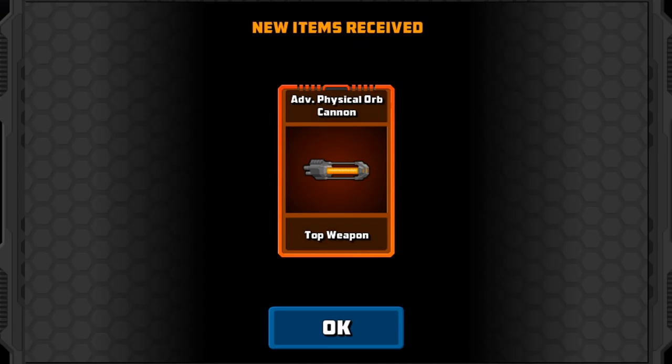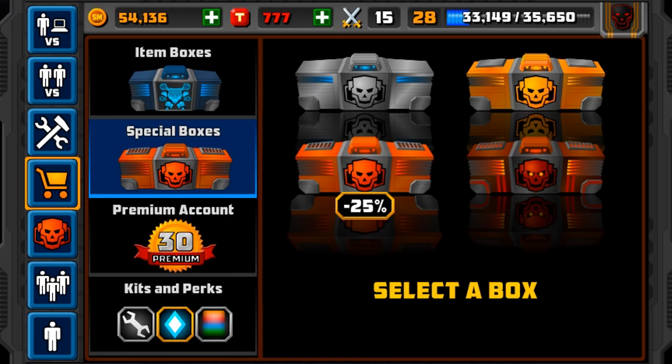What are we going to get? Advanced Physical Orb Cannon — I've already got one of these, but it might go with my Physical Mech. Maybe, I don't know. We'll just see where it goes.